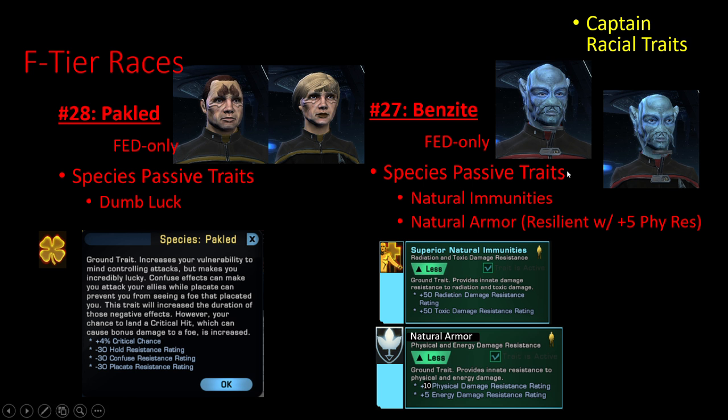Benzites are one of the weirdest races in the game. It's a captain race we can pick, and you see a lot of NPC Benzites, but there are no Benzite bridge officers available — you have to use alien bridge officers to make Benzites. Their two passive species traits are Natural Immunities and Natural Armor. Natural Armor is essentially the Resilient trait but with an additional 5 physical resists on top, giving 10 physical resists total. Not really worthwhile, but it's still something.